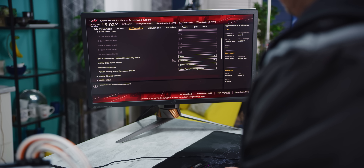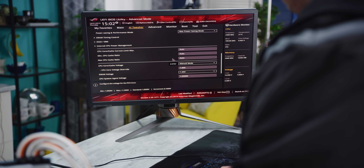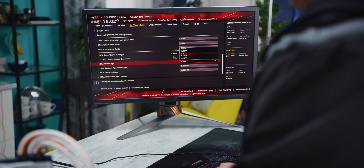It took a long time to dial in our clocks, but in the end we were left with both CPUs running at 2.3 GHz with voltages well under one volt. Our memory is running with timings as fast as we can manage with as low a voltage as possible.